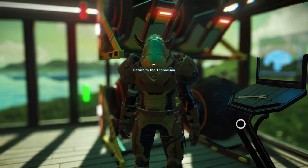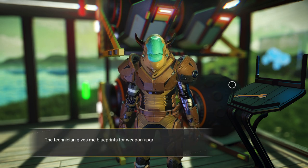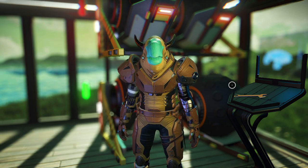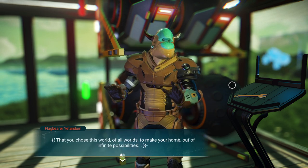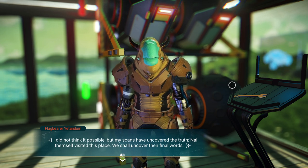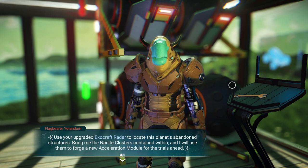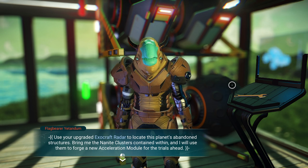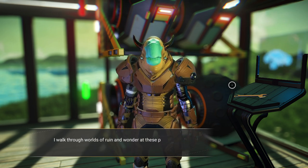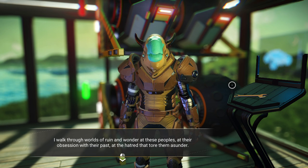'The blueprints for your weapon upgrade are ready, interloper. Have you improved your scanning equipment?' The technician gives me blueprints for weapon upgrades, but as they pass them to me an alert begins to sound at their terminal. 'You chose this world of all worlds — my scans have uncovered the truth. Null themselves visited this place. Use your upgraded exocraft radar to locate this planet's abandoned structures, bring me the nanite clusters contained within, and I will forge new acceleration modules.'